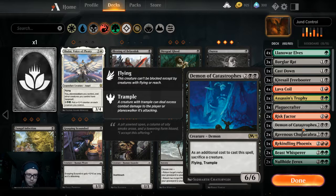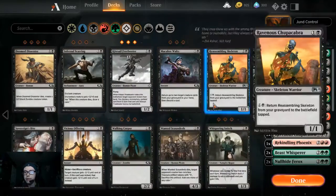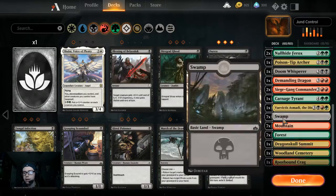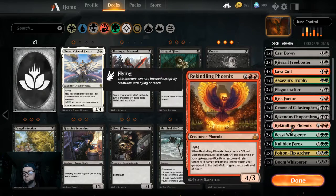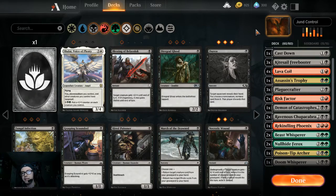We got three Plague Crafter because Plague Crafter is just amazing. Especially in this deck you can just sac a Burglar Rat and then force your opponent to sac whatever the biggest thing they had. We got double Risk Factor because Risk Factor is just good — deal four damage or draw three, and then you jump-start it. Demonic Catastrophe is a really good card. You can just sac a Chupacabra or Burglar Rat and immediately get a 6/6 Flying Trample for four mana.